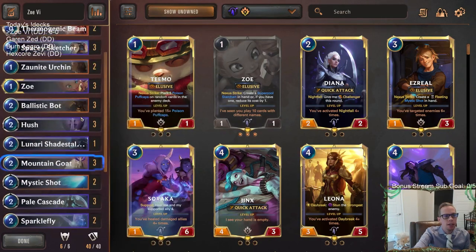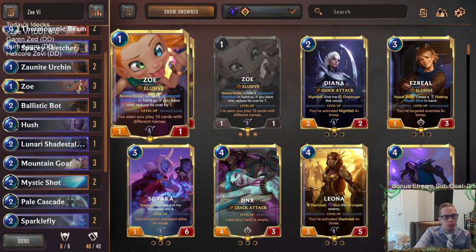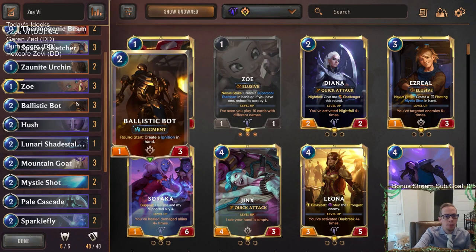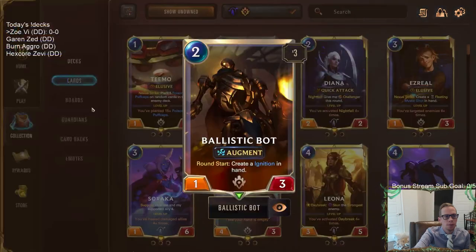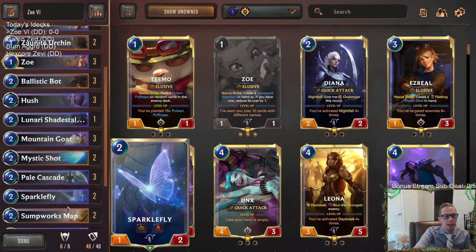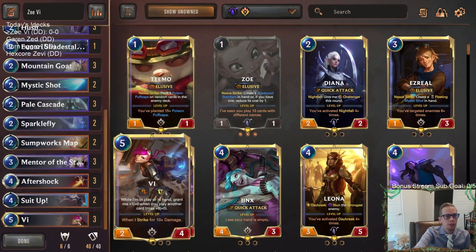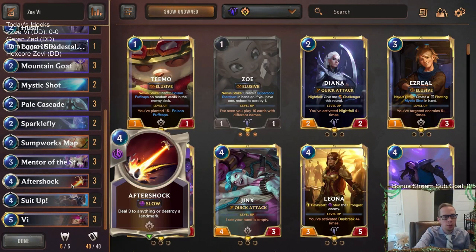We also have Ballistic Bot, creating Ignitions which are extra spells — good for Zoe, and for cycling through with Zonite Urchin and Spacey Sketcher. Casting Ignitions or other created cards like gems can also grow Ballistic Bot's power significantly. That doesn't matter much if they have a blocker, but that's again where Sumpworks Map comes in — so if we have like an 8-power Ballistic Bot, we can Sumpworks Map that too. Two really good targets for that card.